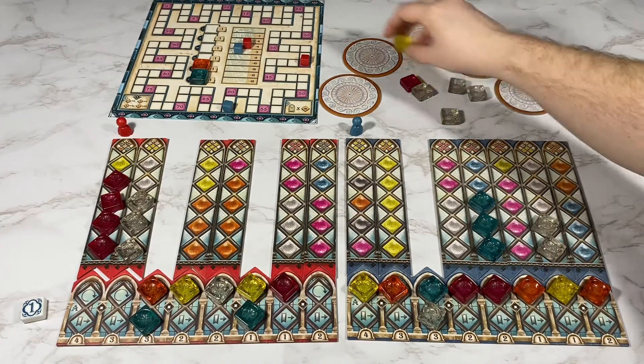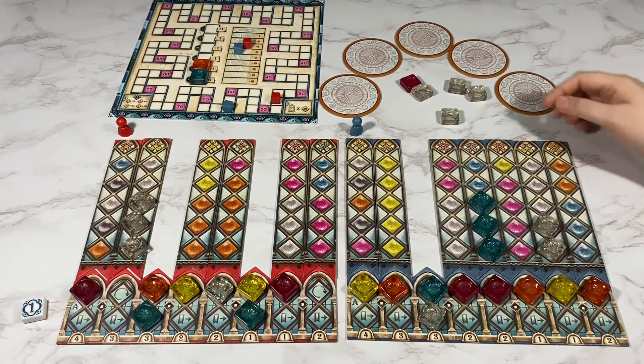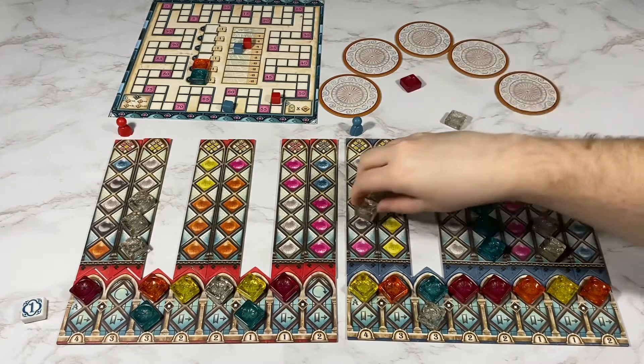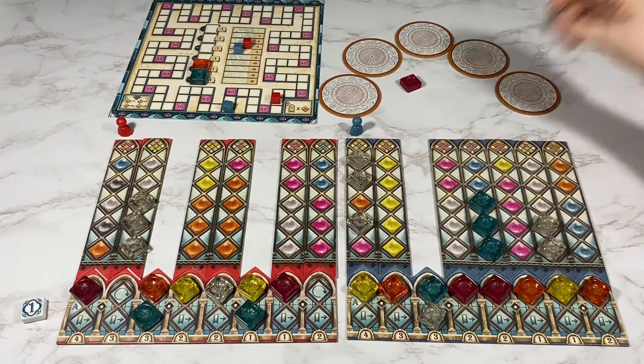My opponent will take the yellow and do something similar, so four, seven, nine, eleven, twelve, thirteen points. I'm going to take these four white. I am going to break a glass, but I'm going to use these two wild spaces to just have three whites in there, but I'll break this glass.